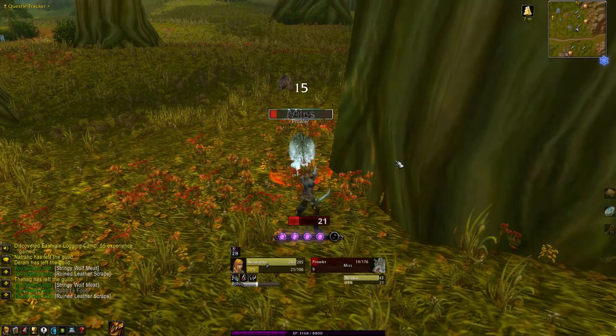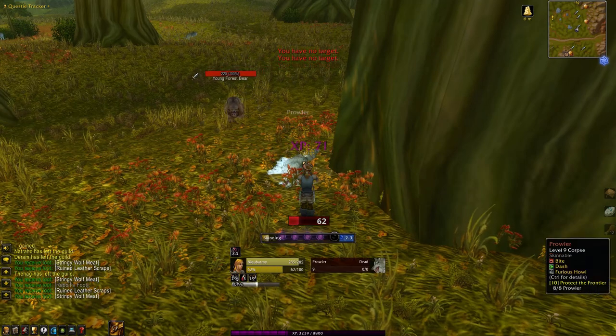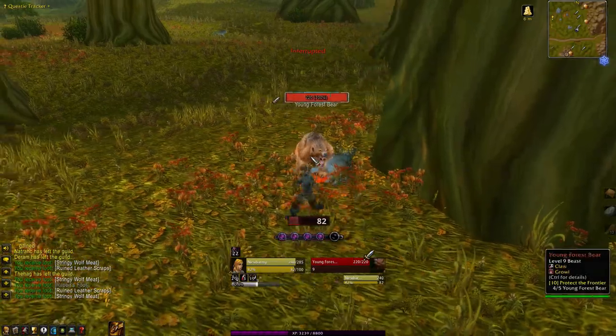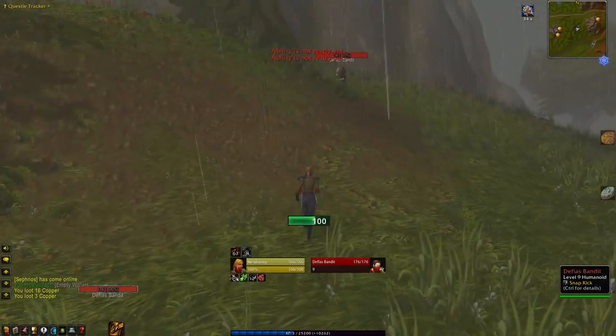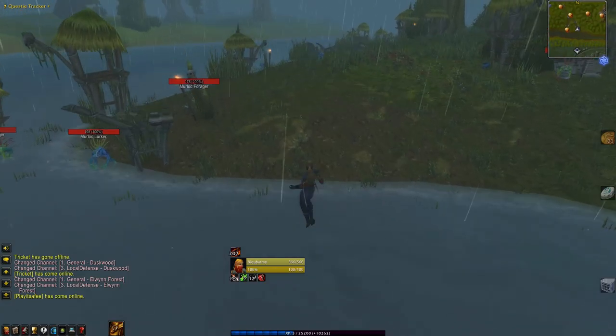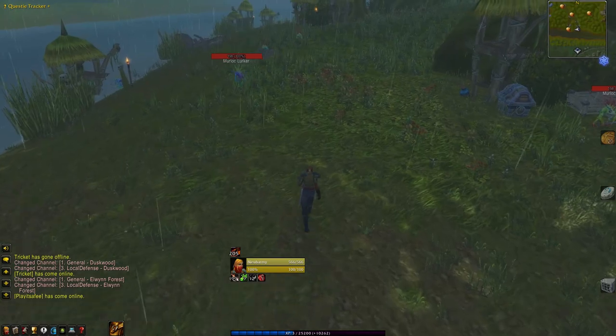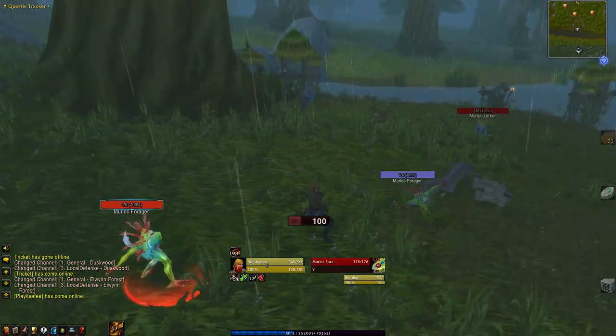South of the Eastvale Logging Camp is mainly patrolled by level 10 bears and prowlers, and is a great place to farm some more leather and meat. The far southwest is home to a camp of Defias bandits led by a named mob called Dead Tooth Jack. Murlocs still defend the riverbank to the south, and at the river intersection there's a murloc camp that should be avoided if possible.